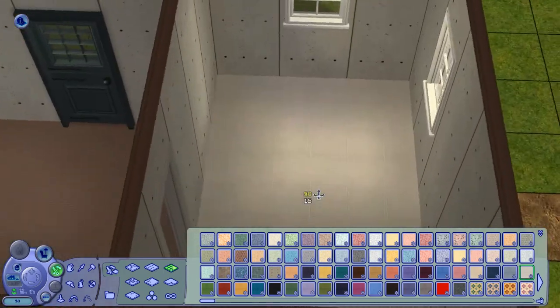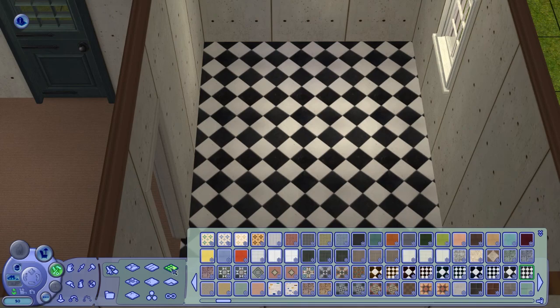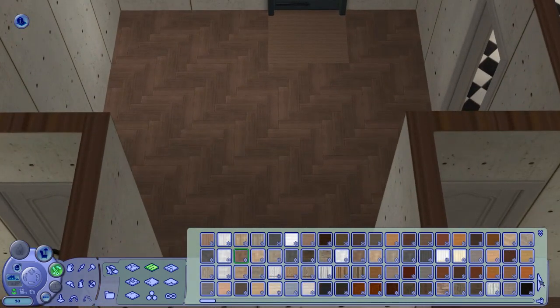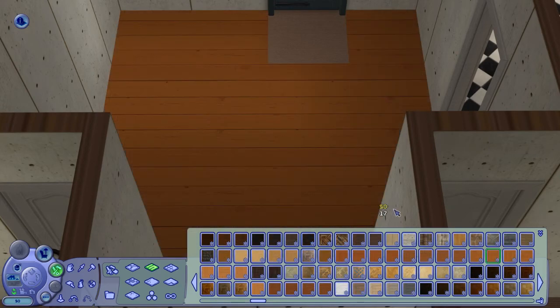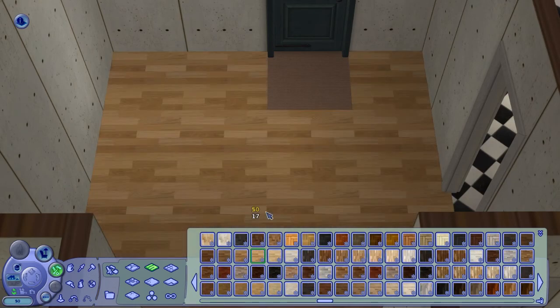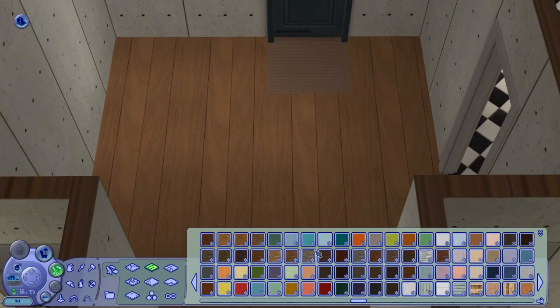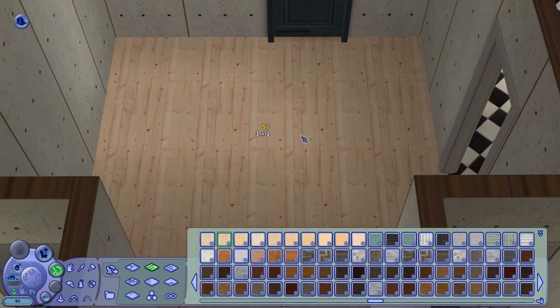It's actually quite funny, because this lot is quite tiny as you will see while I'm decorating the interior in the next two videos. I actually totally forgot about making a dining area — so funny. I made a beautiful kitchen and at one point I was like, wait a minute, I didn't put down a dining table. Oh no, I have to do everything again. That was a little bit stupid.